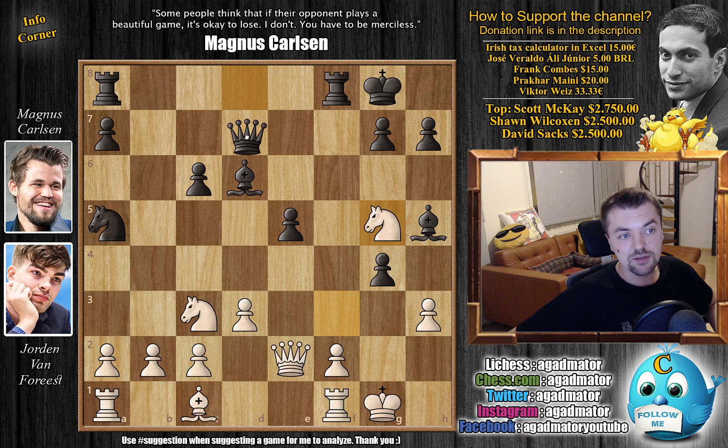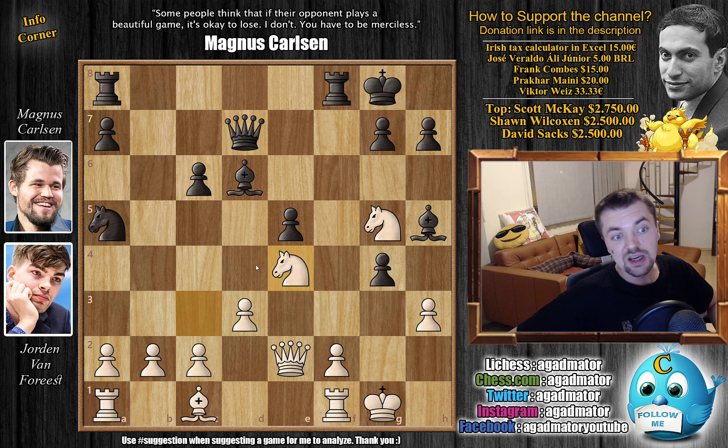So after knight to g5, Magnus goes for queen to d7. And it's interesting to note that queen c8, queen e8, and queen to d7 are the top recommendations by the engine. So it was kind of weird to see that Van Forrest took some time here to reply — it seems like it's not within his preparation, but he replies with the strongest idea, knight c to e4. Brings another knight closer to the black king, also threatens to pick up the bishop pair. So Magnus moves it — bishop to e7 — and now knight to g3, going after the light square bishop. Magnus moves that as well.